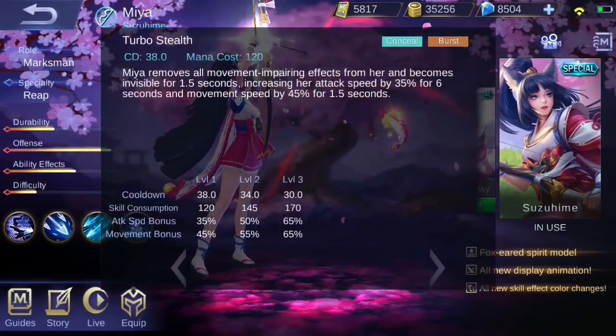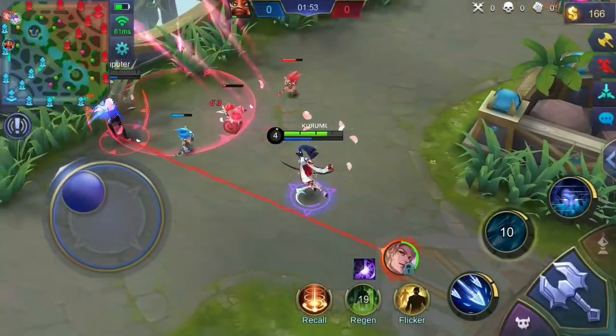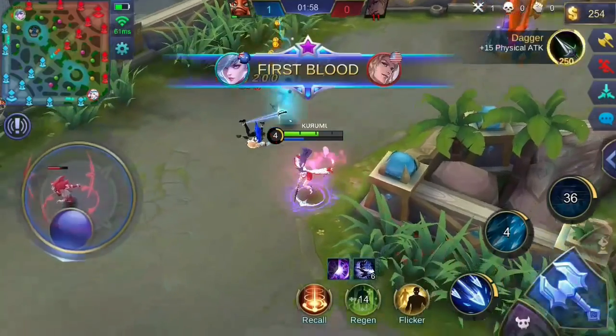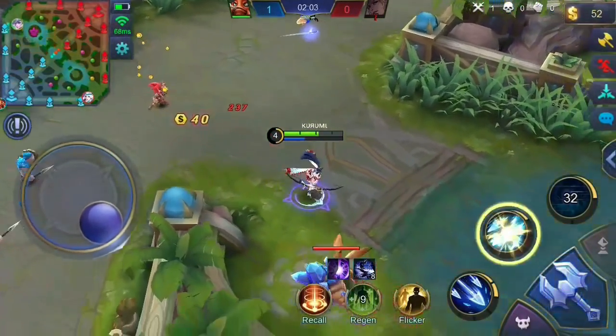Mia's ultimate skill, Turbo Stealth, makes Mia invisible upon casting. She removes all movement-impairing effects from herself and becomes invisible for a short moment. Her ultimate skill also increases her attack speed and movement speed by a certain amount for a few seconds.